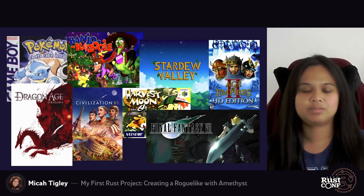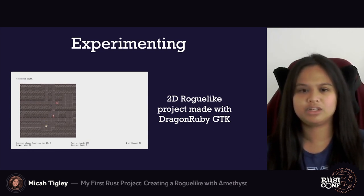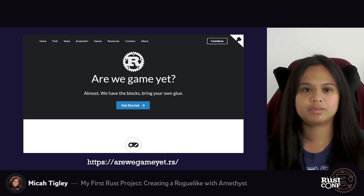I wasn't looking to create the next big indie title but rather just create a few projects that I could lightly work on. Some experimentation had me interested in developing a roguelike — there are a couple of good tutorials on how to create your own, and while I was working on my first game I found that I was more interested in creating a 2D rendered game. I wanted to do this in Rust, and so one of the first places I went was the Are We Game Yet? website, which was a good place to get ideas of what I might need to build a 2D game using Rust.